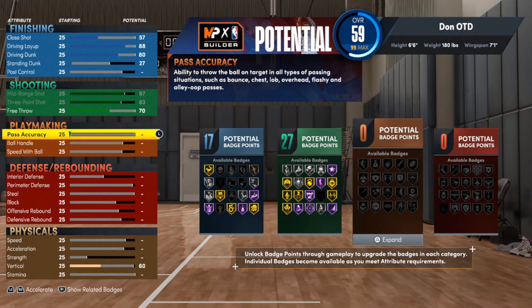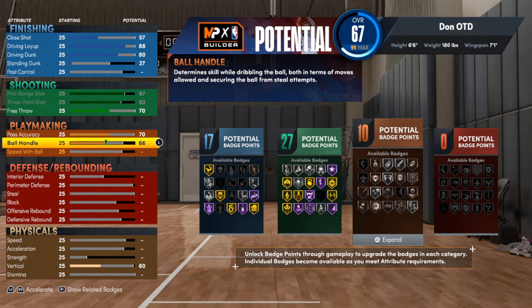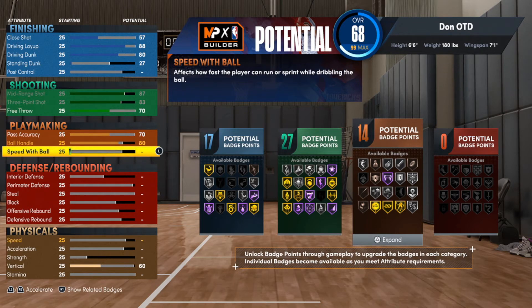I am making this build to playmake as well, so I'm gonna give him some pass accuracy — just to the point where he gets bullet passer on silver. It won't make him a crazy passer but it'll be enough so you're not throwing bad passes because of the build. Ball handle we're going with an 80, speed with ball maxed out for that quick first step — and that gives you 23 playmaking badges, which for an off-ball guard is more than enough.